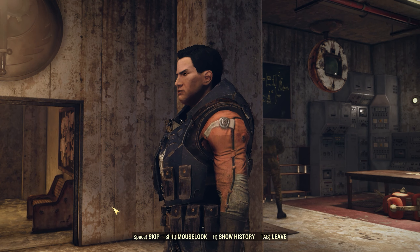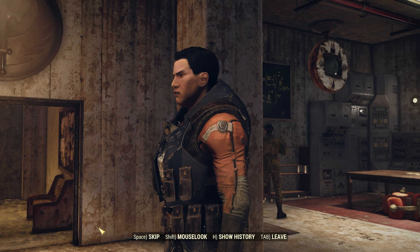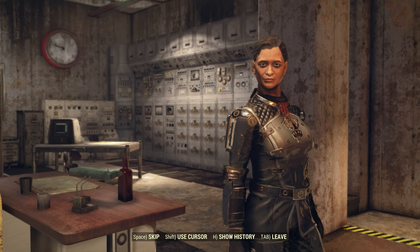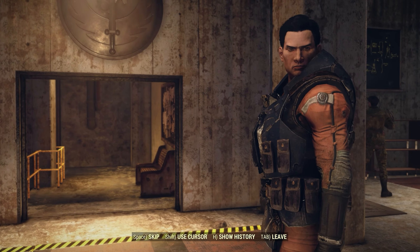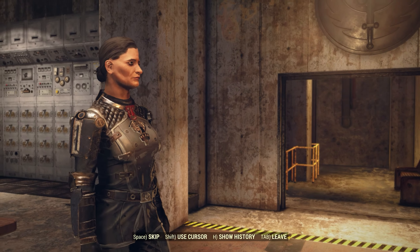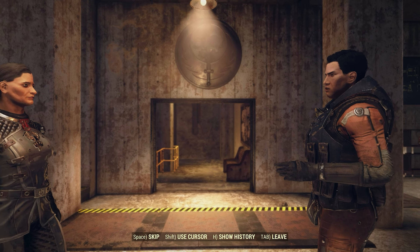When you arrive back at Fort Atlas, Romani and Knight Shin are in the middle of a discussion about crates they've been seeing with the Brotherhood of Steel's insignia on them. After they finish their discussion, both Romani and Shin congratulate you on your completed mission, then dismiss you.